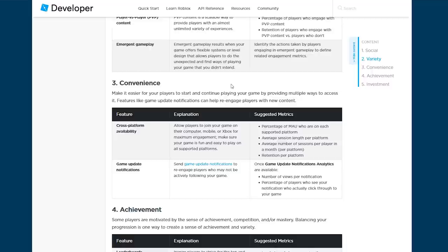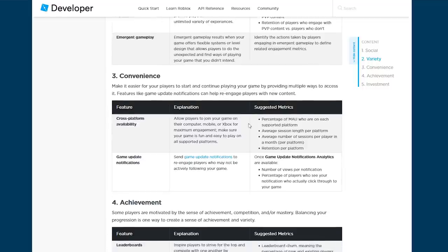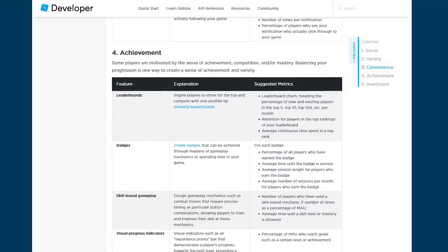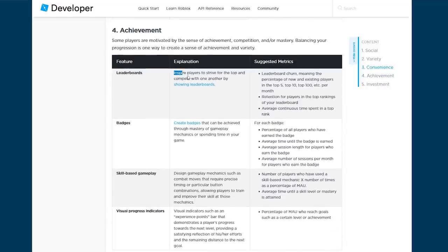Convenience — make it easy for your players to start and continue your game. You want your game to be very simple to understand and get into, so that more players can play it. Keep in mind your audience: Roblox has a lot of younger players, so make sure they understand how to play your game. And then achievement — some players are motivated by a sense of achievement, competition, or mastery. Leaderboards are very important; people like to compete and see the top of the leaderboard.